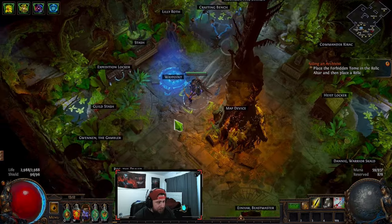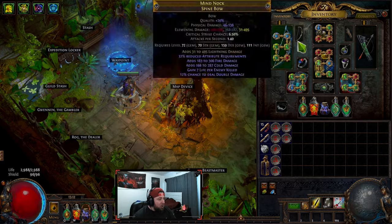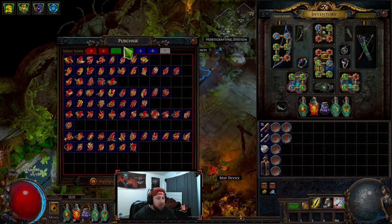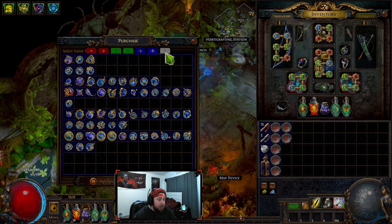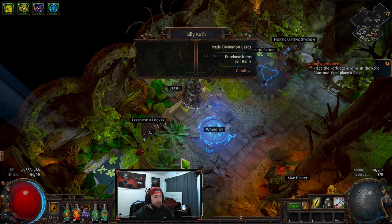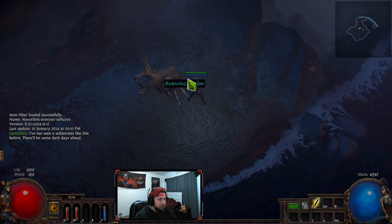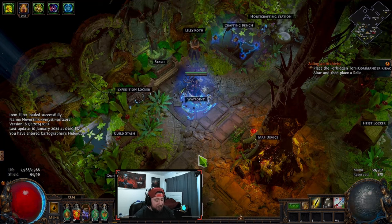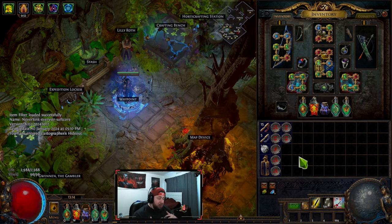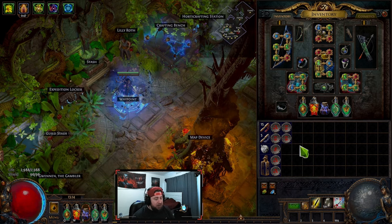Skill gems can be a bit overwhelming. There are so many different gems, and they're all based on color, which can be a lot to take in. When you're first starting out in the game, depending on the class that you pick, you're going to get your very first skill gem. The tutorial gives you a step-by-step process, but if you still have some misunderstandings, this video should help you out.